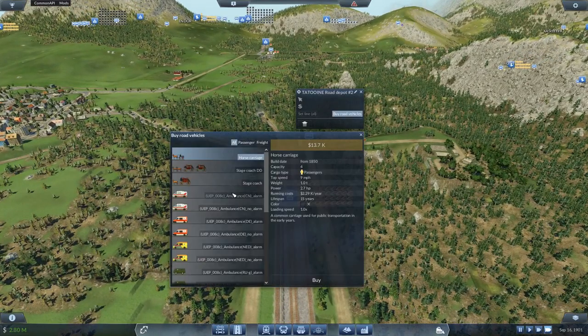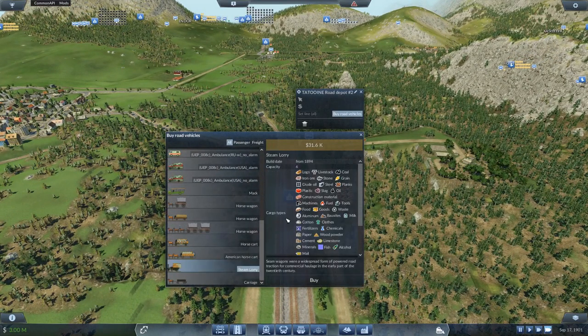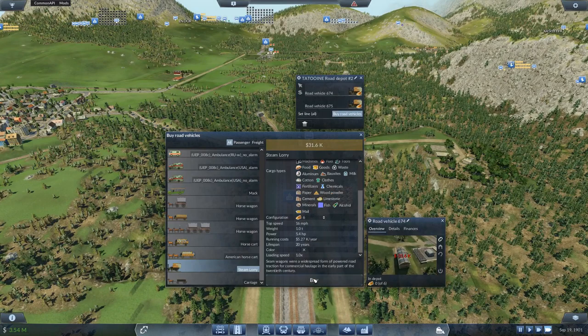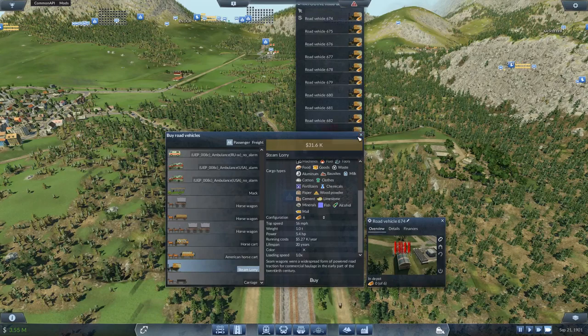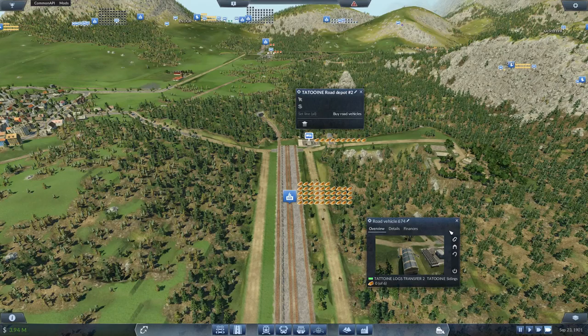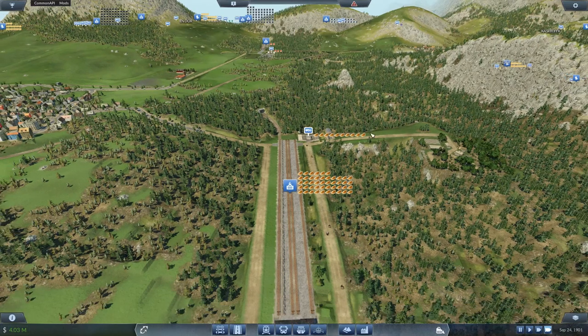Yes, I was about to get ten more trucks for this. Steam lorry logs at the top — ten trucks. Set line, Tantooine logs transfer 2. Away they go. Now after this ship here leaves there will be a backlog. Once it gets up to 100 we'll send out another one — we should start to get logs rolling in here.